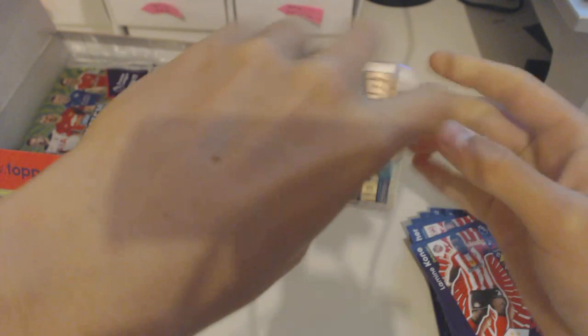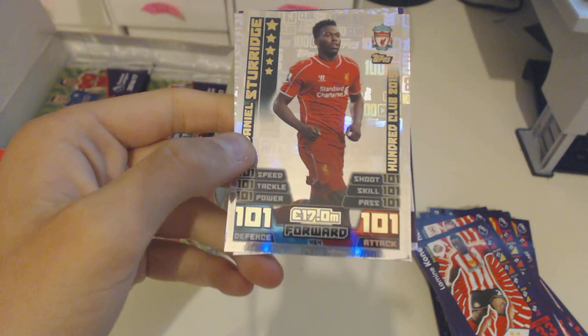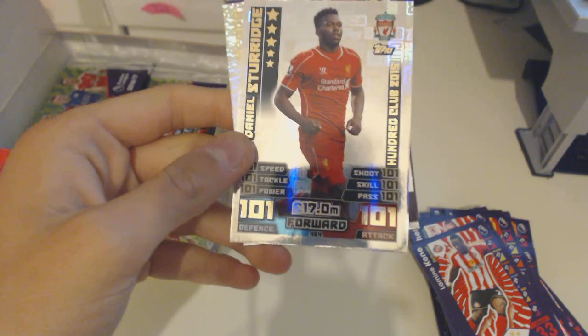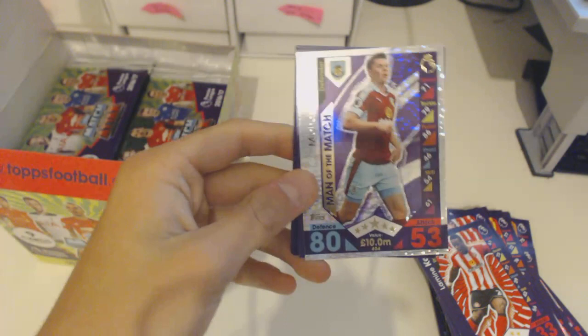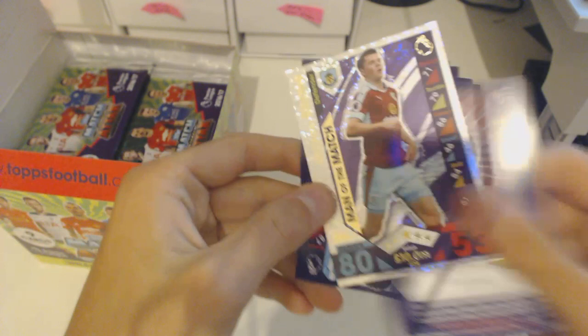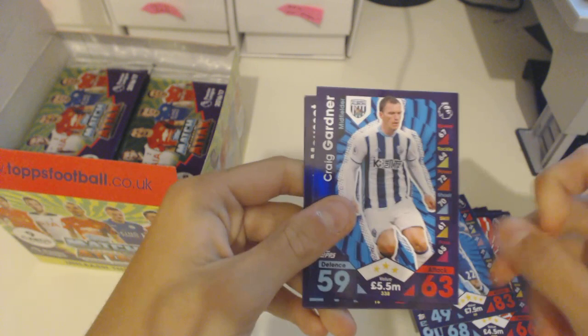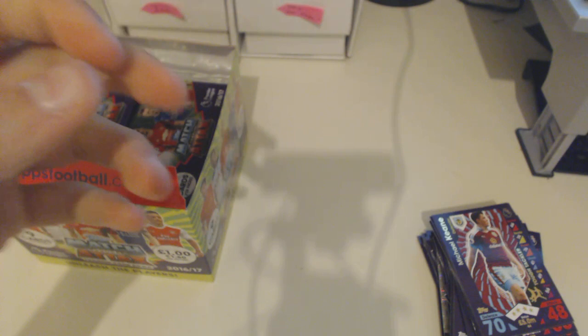A really nice Starridge 101 Club — I remember this one as it was one of the first 100 clubs I ever got. We've got the 100 Club Daniel Starridge from Liverpool, from 2015. And a really nice Man of the Match Michael Keane. So we've got two of the new 101 clubs — also Navas, Alderweireld, Hooschberg, Willian, Gardner, Musette, and Keane.